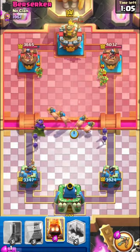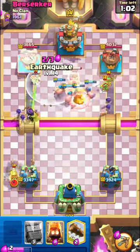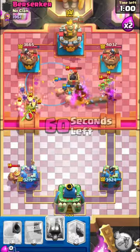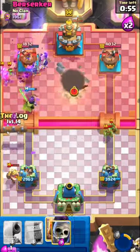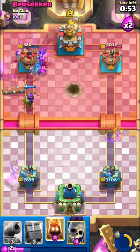Here I go for a split attack with the Hoggies and Evolved Skeletons. Two Skeletons got to the tower and destroyed it very quickly.